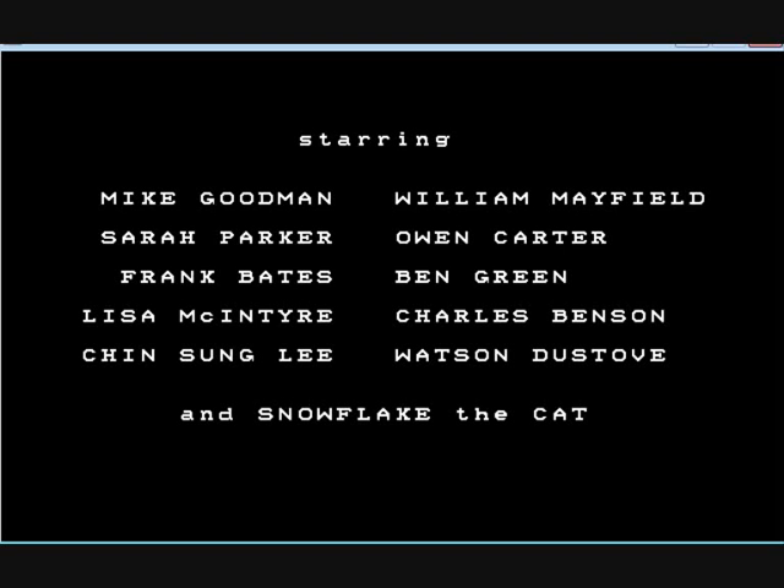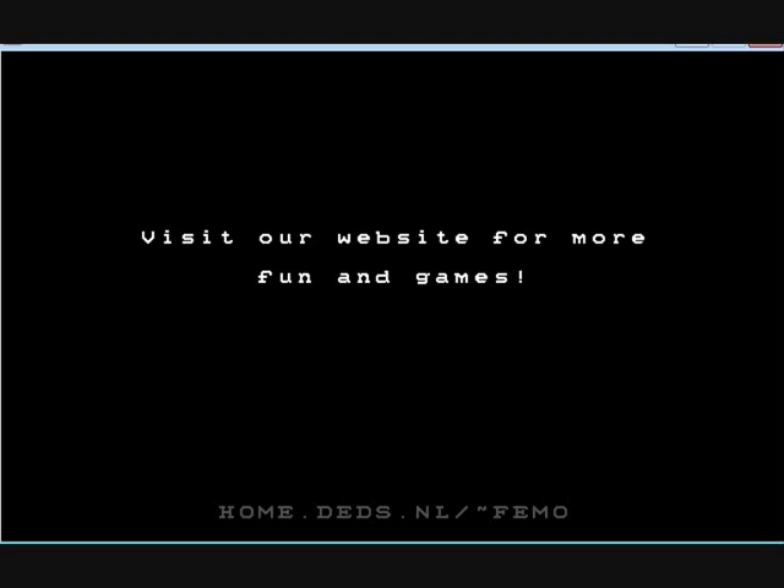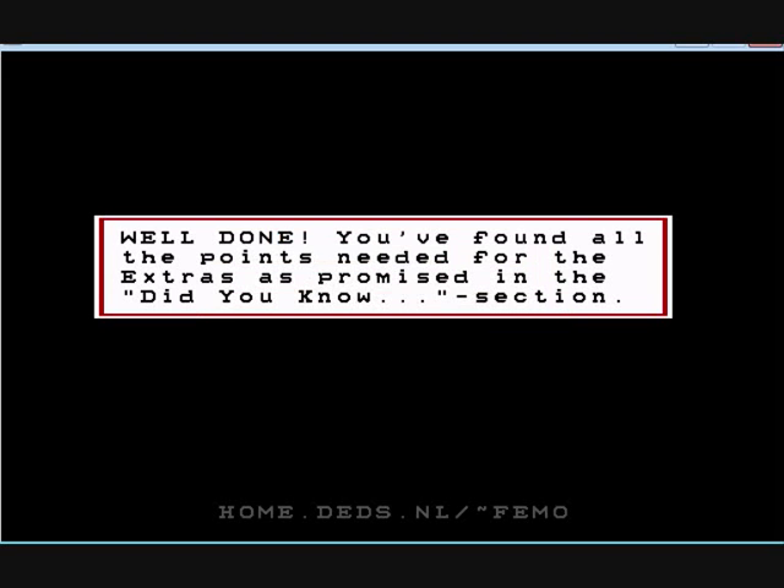Joker — famous criminal. The game was played for this platform today. The credits roll and you can see the cast — including Miss McIntyre, Watson, and Snowflake the cat. Score 222. Well done — you've found all the points. You've found all the points needed for the extra content in the 'did you know' section. This is the first or second time I got all of the points — the top score. And I found out that you unlock a little bonus, which we'll see right now.